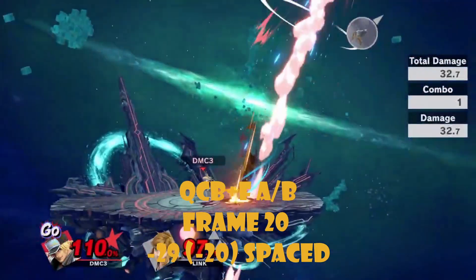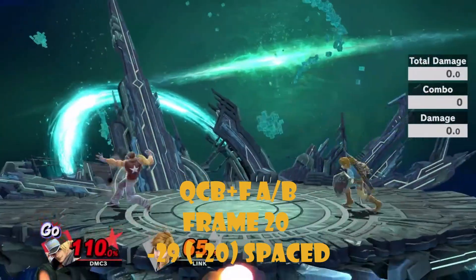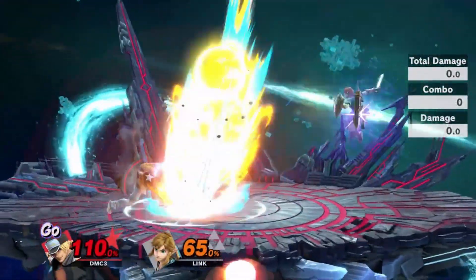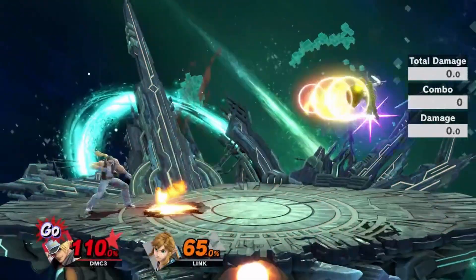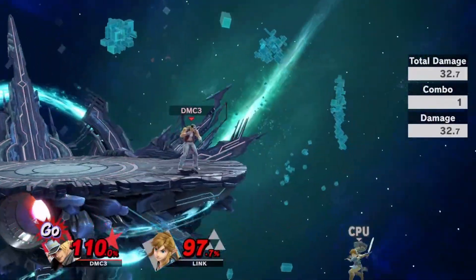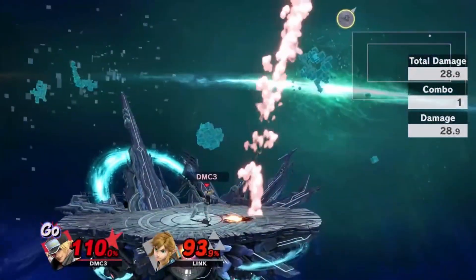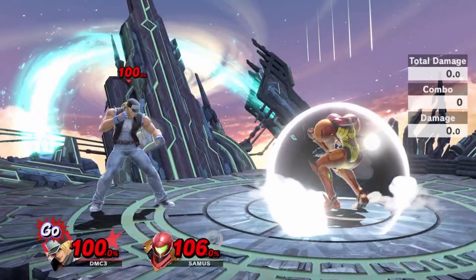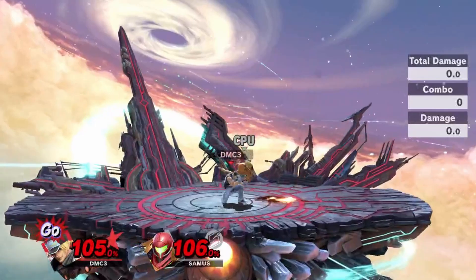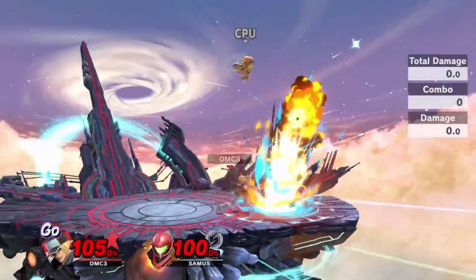Power Geyser is a 20-frame super special done by doing quarter circle back then forward with the action button. Terry pounds the ground, holding a ki-based explosion to form the Power Geyser — covering everything to Sunday. This thing is the biggest anti-air I've ever seen. During the startup, it adds 5 frames of damage-based armor from frame 1, meaning you can cancel into it to whiff punish, and it multi-hits weak moves. It lands for 14 frames, doing solid damage.